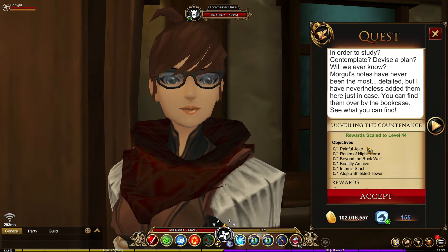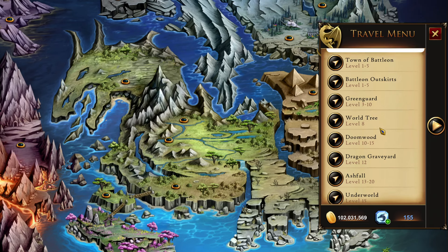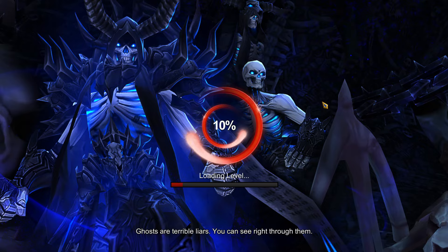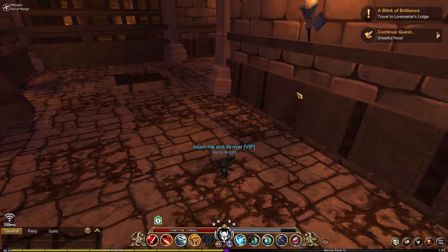For the next quest, we're going to need to find six nodes scattered around Lore. For the Painful Joke node, we need to teleport to Greenguard and head over to the Dreadful Labyrinth. We're going to head to the top right part of the labyrinth, so just follow where I go and eventually you'll get there.